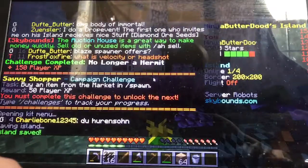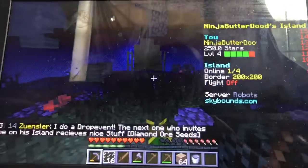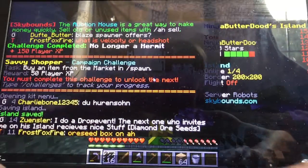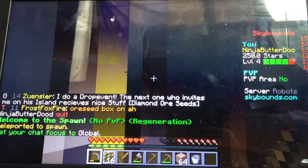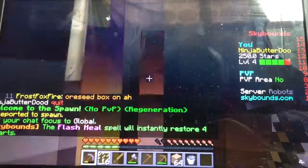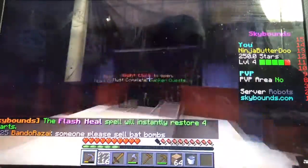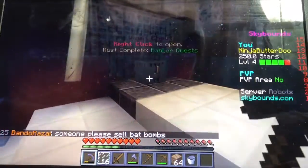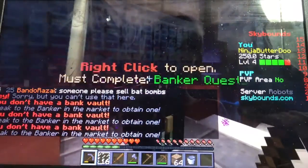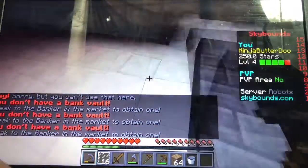My next quest is to buy something from the market that says spawn. I'm trying to save all my commands. I gotta find the market — portal to the sky block. I must complete the banker quest. Portal to market.